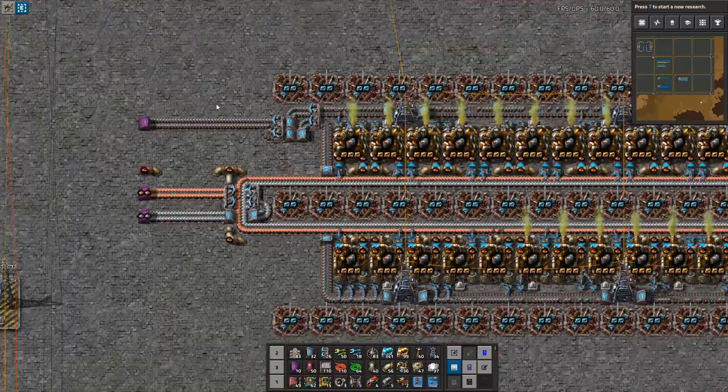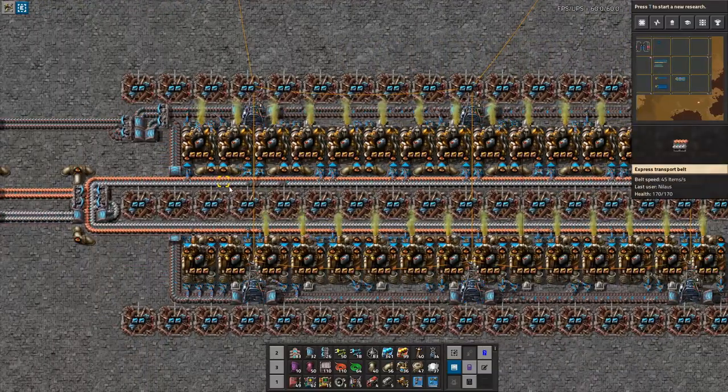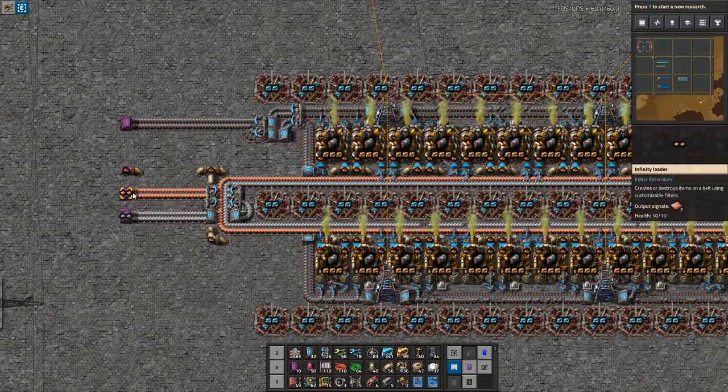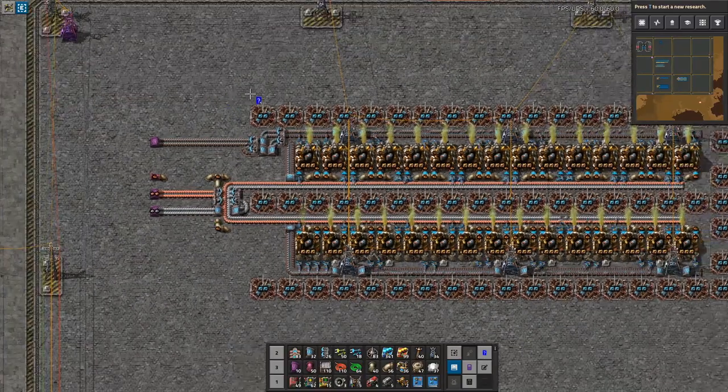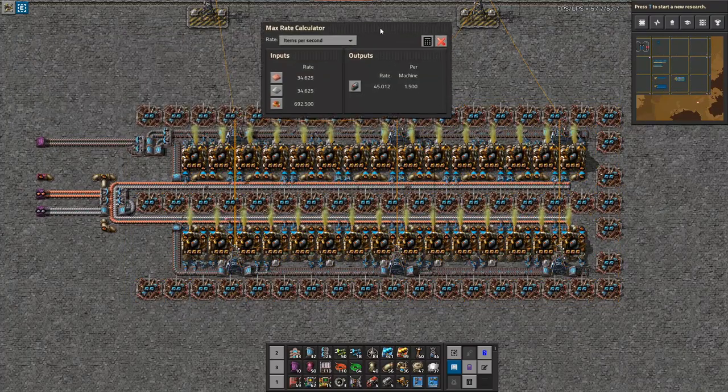And we should see a full belt outbound here. All of these are working — there's just a full belt from the lower side and a full belt from the upper side. It's of course producing 45 per second, using the majority of a copper belt and the majority of an iron belt.